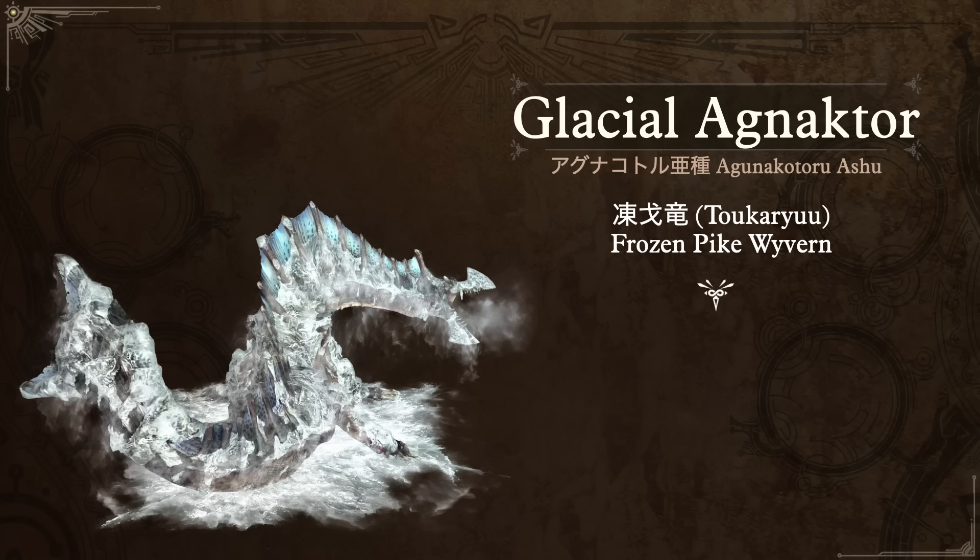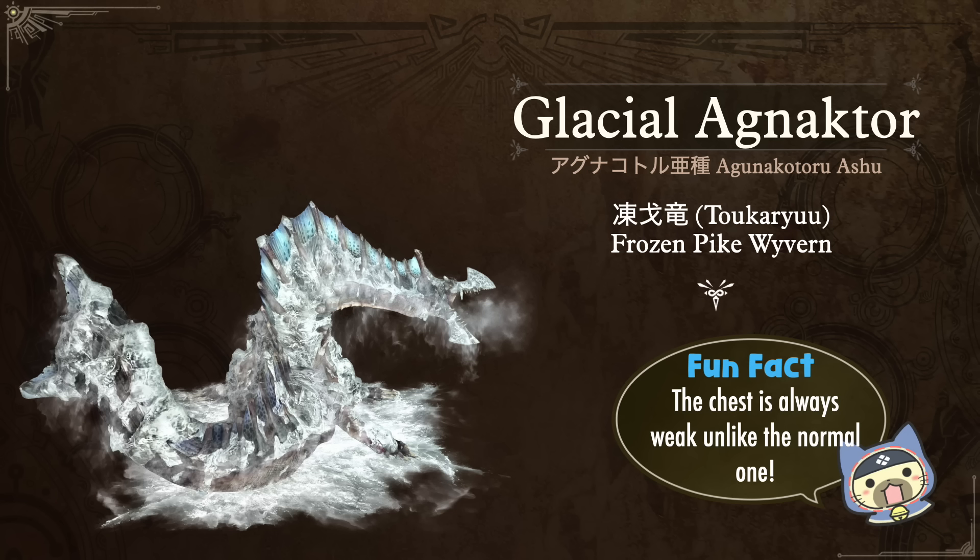Agnaktor also has a subspecies — I'll note here that the render I'm using may actually be the Frontier hardcore one, but this is the Glacial Agnaktor. If you played Lance main in Monster Hunter 3 Ultimate, no doubt you know this monster well because it was arguably the best set for that weapon. In Japanese just Agnaktor Ashu, its nickname just replaces fire with frozen: Tokaryu, the Frozen Pike Wyvern. Unlike the original species, for this one the chest is always soft, so you can always get right in there and just poke it to death — especially if you're lancing.